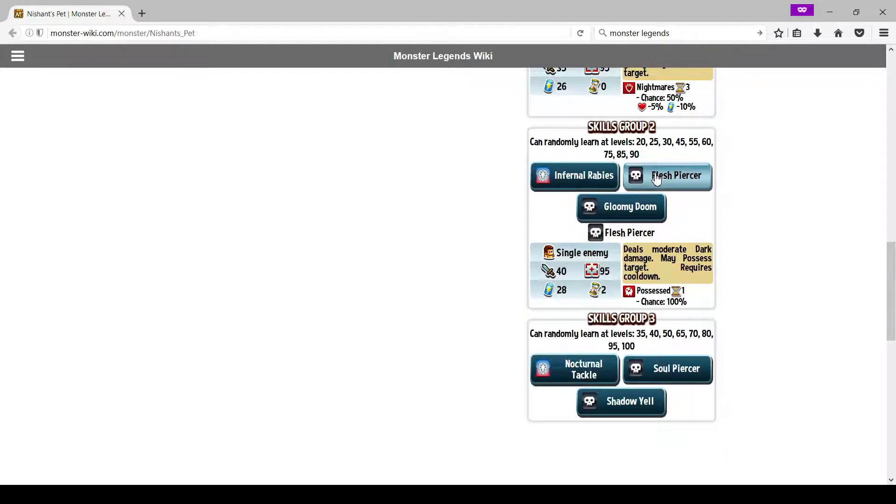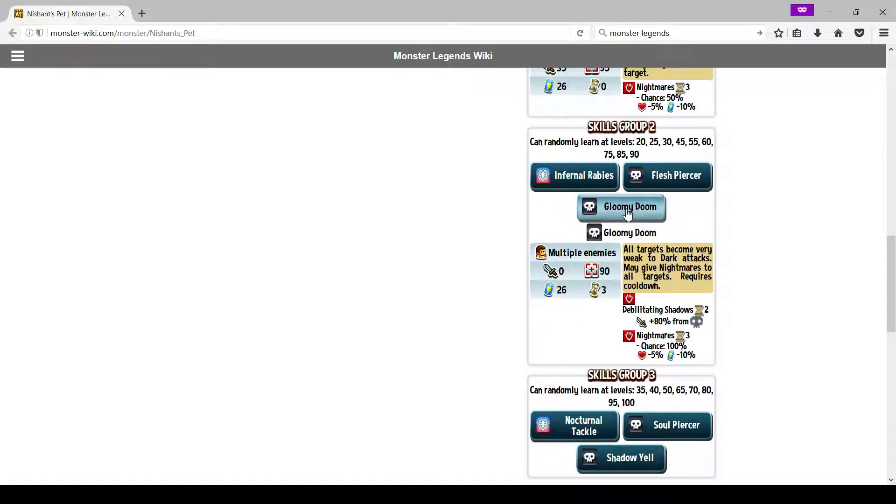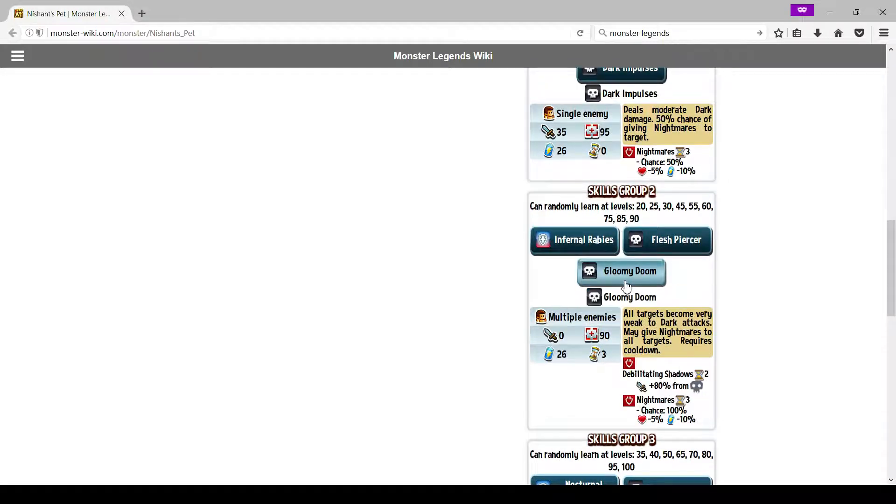Flesh Piercer: deals moderate damage, may possess target, requires cooldown. This is a good skill to run — I'd recommend it since it's a possession skill. Gloomy Doom: all targets become very weak to dark attacks, may give nightmares to all targets, requires cooldown. I do believe this is actually a better move than Nishant's thing — this is an AoE, and it does AoE weakness to dark moveset, which is really nice. It is certainly something to think about running if you run another dark monster.